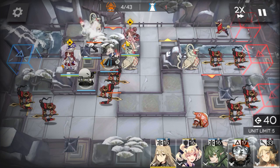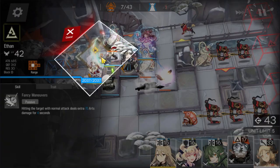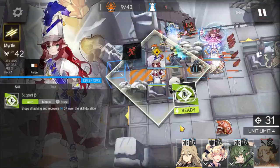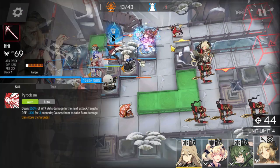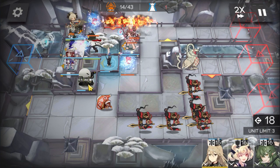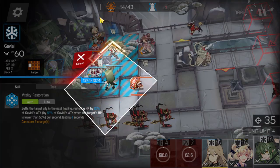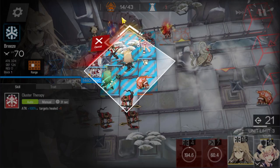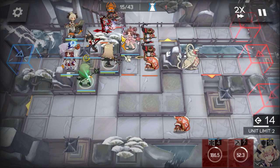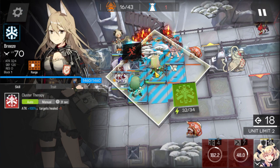Activate Aya once those two spare guys get into her range, and deploy Ethan. Also activate the Myrtle skill. Deploy Ifrit once you have enough DP. You can retreat Lancet and Rangers now.